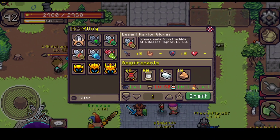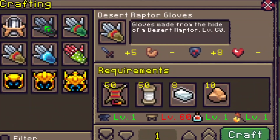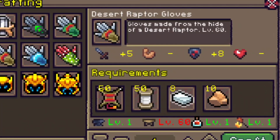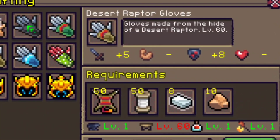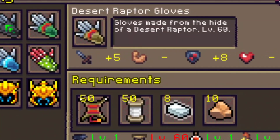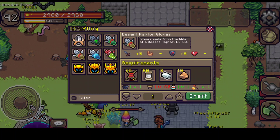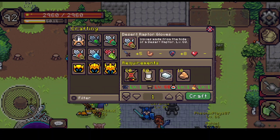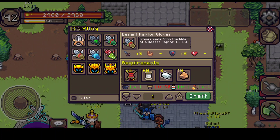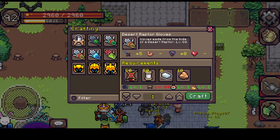The next one is Desert Raptor Gloves, which is level 60 to equip and level 60 to craft. It requires 50 desert raptor hides, 53 thread, 8 silver bars, and 10 sandstone. Sandstone is very common — you can mine it or kill sandstone golems, though I advise mining it since golems hit very hard at low levels. Sandstone is cheap and not rare at all.